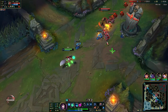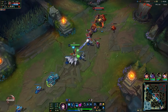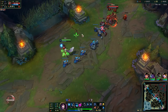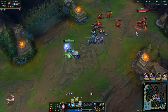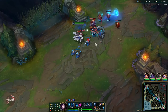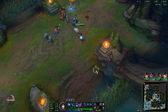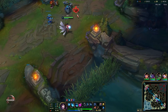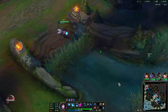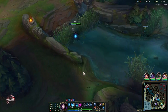With the build I'm going to show you, the main build on Ahri, you won't be able to miss a single E because you get to root people first and then you get a guaranteed E off, which makes Ahri very reliable. The sustain on your passive is also really nice — try to use it with your Q on an entire minion wave if possible and you're going to get a lot of HP back.